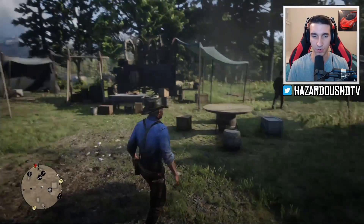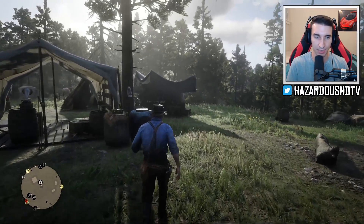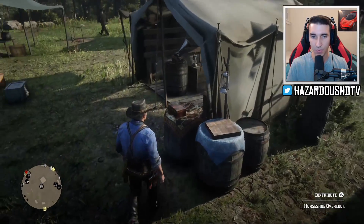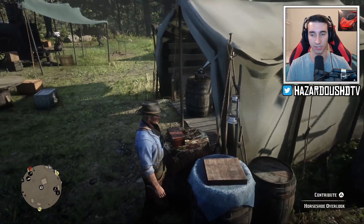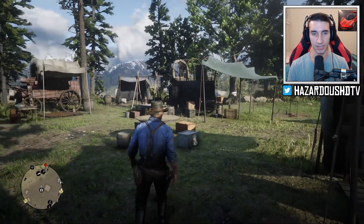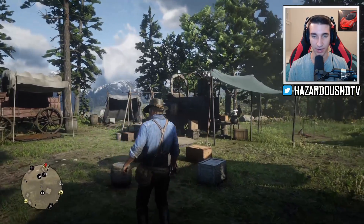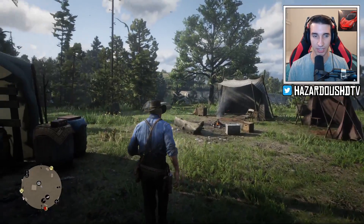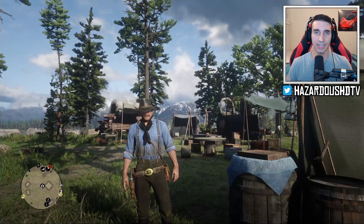Basically the whole gang besides yourself is working towards keeping this campsite running smoothly - everyone needs to pitch in. If you wait around long enough, people will come over to the tithing box and insert money or different items they find. Same with Pearson - any hunters in the gang will come over and hand items to him. Gang members will also take ammo out of Arthur's wagon.